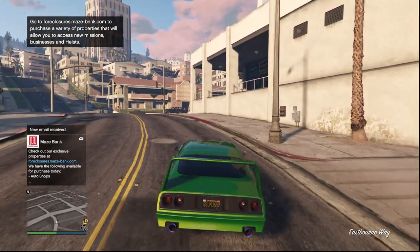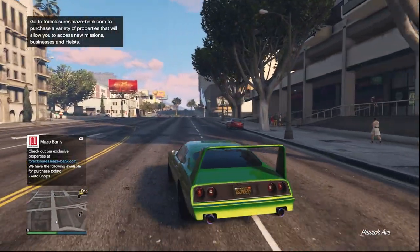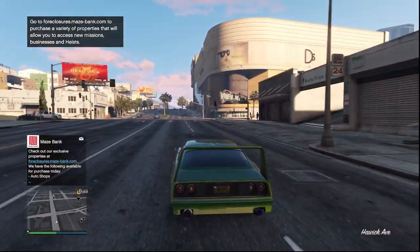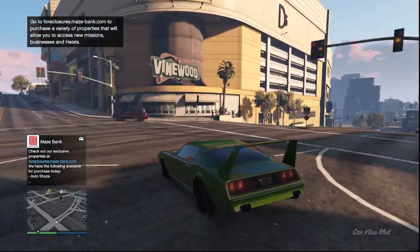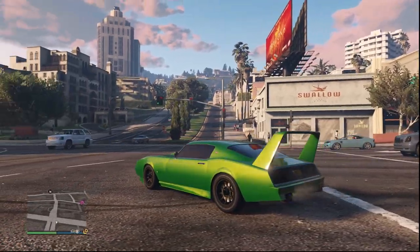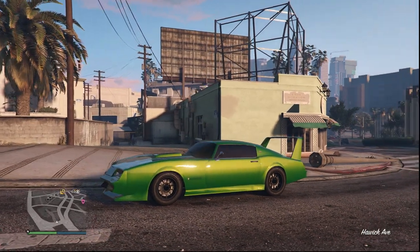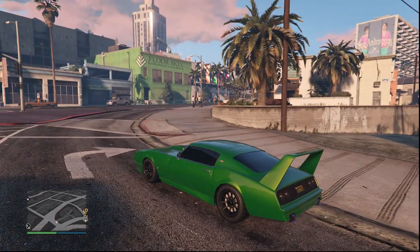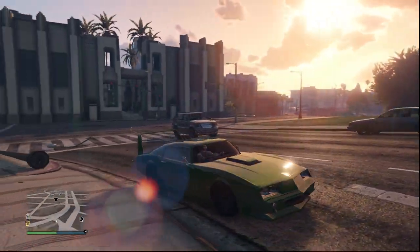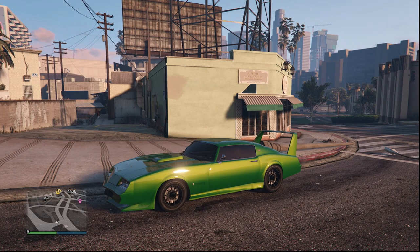Moving on to our muscle car, we have this green-yellow type of mixture on our Phoenix. Normally for my muscle cars I stay furthest away from green as possible, but as you can see the Phoenix actually rocks this pretty well. Obviously in the sunlight you're going to get the best effect of this paint job, but even during the night it doesn't look terrible when you're going under street lights.